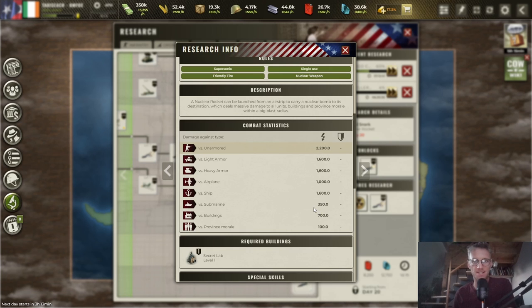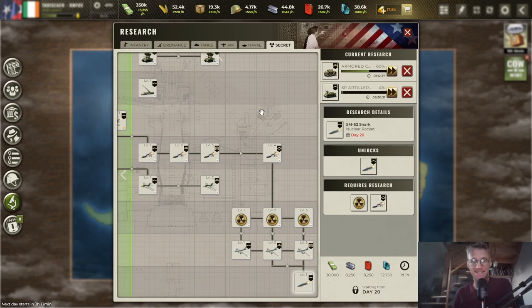That is it for all the units. I've given some advice on how to stack units together, and below you'll find the link for a how-to-stack guide. Check it out — it's pretty straightforward but will increase your kill-death ratio enormously. Bye!